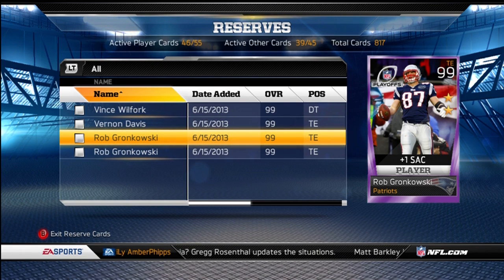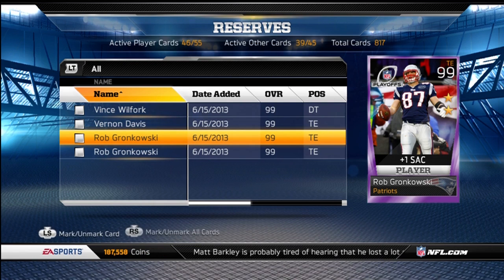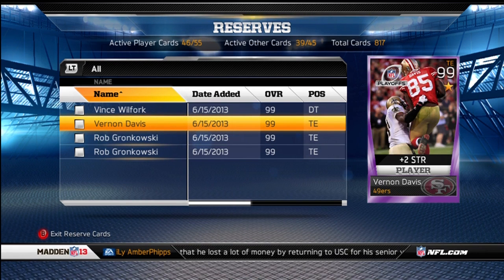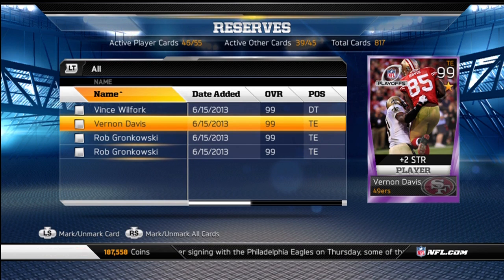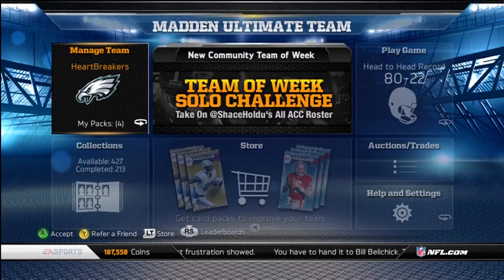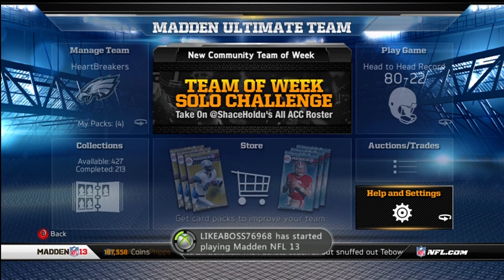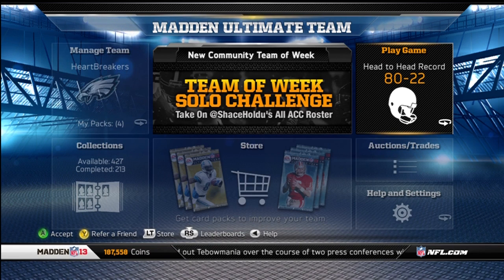I pulled 19 Legends and 19 Offseason packs — 27 Legends total because of the eight I got for completing the left guard collection. I pulled four Kevin Williams back to back to back out of those 19 Legendary packs, and gave my friend one of them. He gave me the James Harrison for it, which is kind of a bad deal on my part, but I wanted to help him out.